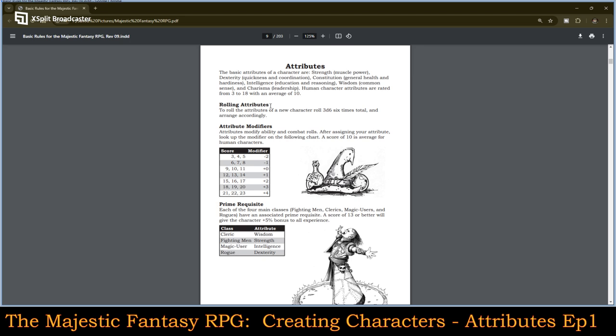Prime requisite. Each of the four main classes — fighting men, clerics, magic users, and rogues — have an associated prime requisite. A score of 13 or better will give the character a 5% bonus to all experience. Clerics have wisdom, fighting men have strength, magic users have intelligence, and rogues have dexterity. I really like the fact that he is still using 'fighting men' in this because that truly is a real throwback and homage to D&D 1974.